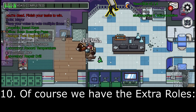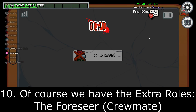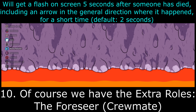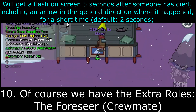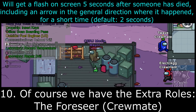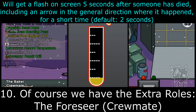To start off, we have the Foreseer, who is a crewmate role. The Foreseer will get a flash on screen five seconds after someone has died, including an arrow in the general direction where it happened for a short time — by default, two seconds. So if somebody kills on the top left of the map and you're in the bottom center, you'll get an arrow pointing to the top left for approximately two seconds. This is five seconds after the fact — not immediate.